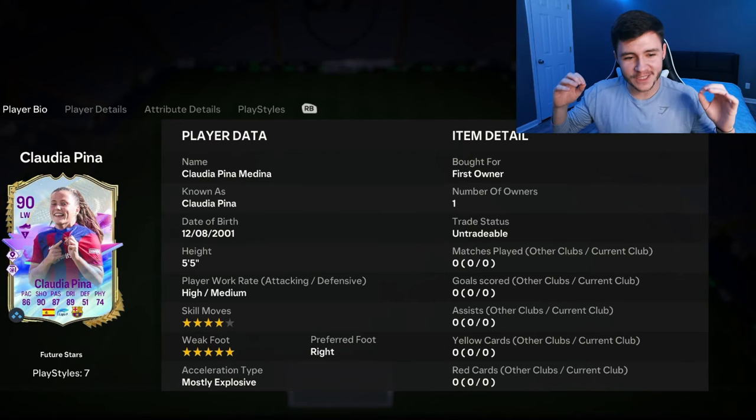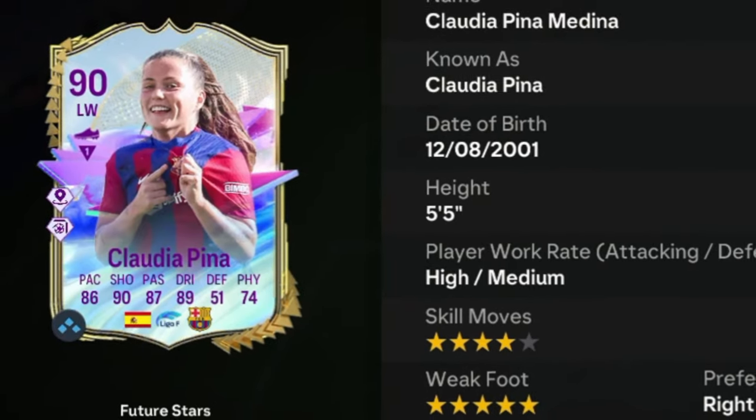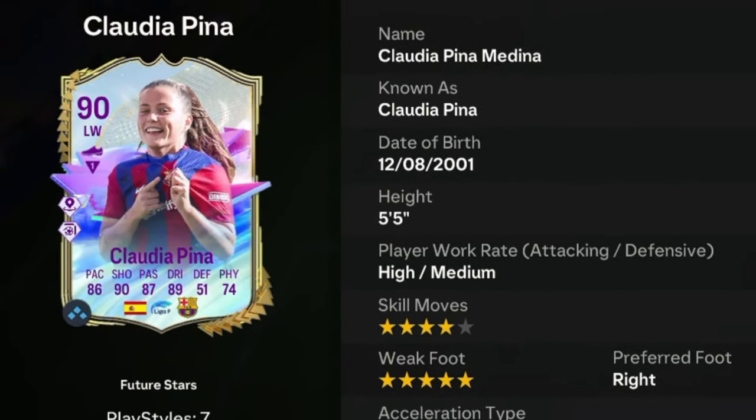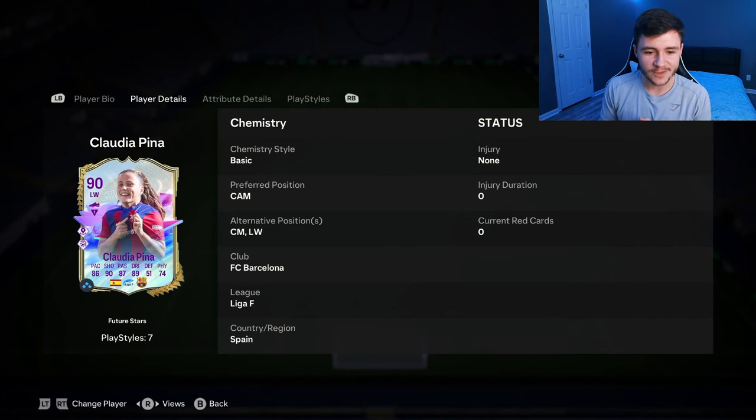In today's video, we go ahead and check out the new Future Stars SPC card for Claudia Pina. Pina is a 90-rated card. She has high/medium work rates, right-footed with 4-star skill moves and 5-star weak foot. We do see a bit of versatility with the card as well, which is always great to see. She can play center attacking mid, center mid, and left wing positions.